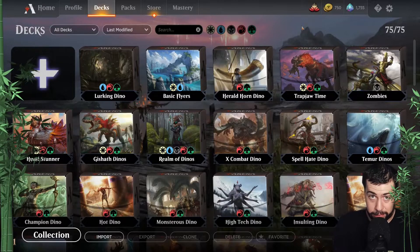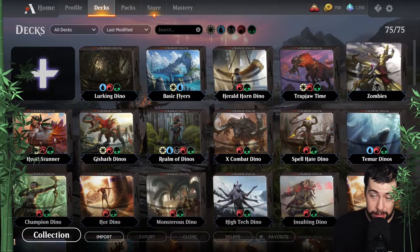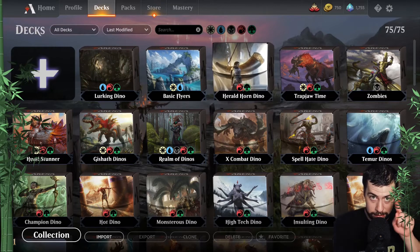That'll about do it for this special non-dino episode — it was rough, made us cry a little on the inside. But I think zombies is probably my favorite deck out of all the non-dino decks: just one color, easy to cast, straightforward. Lots to love — the deathtouch, the buffing, the menace. Good stuff. If you want to see anything else or have other suggestions, just leave a comment down below. Going to throw up a lurking dino stream after this, so keep an eye out for that.